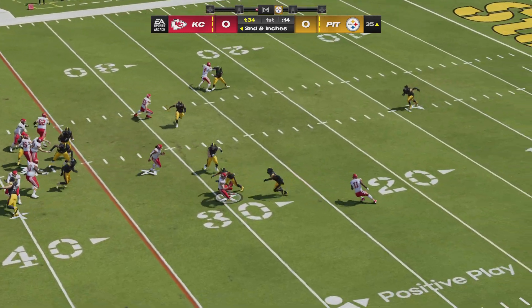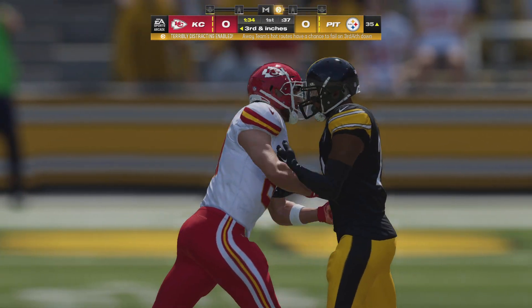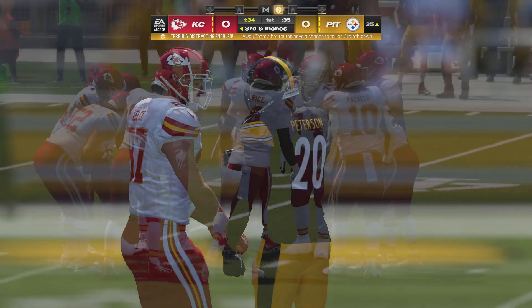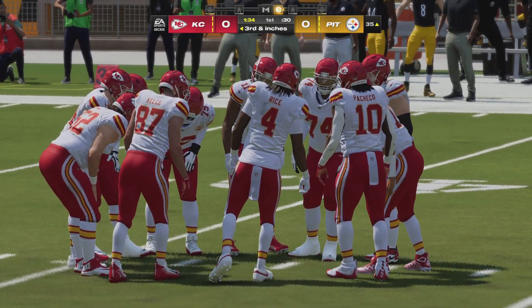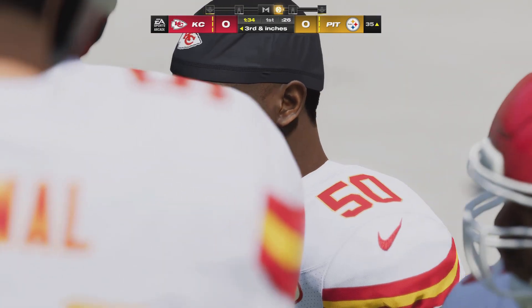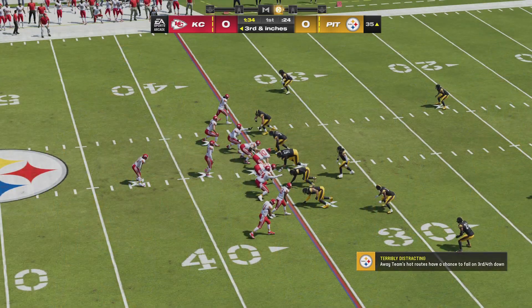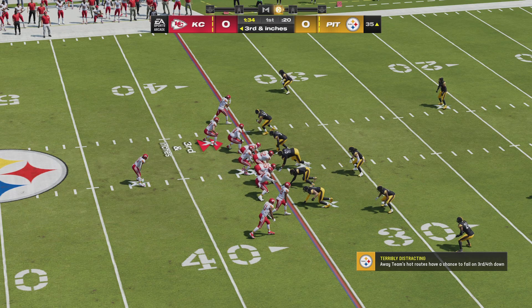Mahomes to throw once more — and this throw is incomplete. The defender was all over him, leading to third down. My first thought is surprise, because that's one of the better tight ends around and I've seen him pull in balls like this before. But credit to the defense forcing that incompletion. It's been a seven-play opening drive — this is third and short.